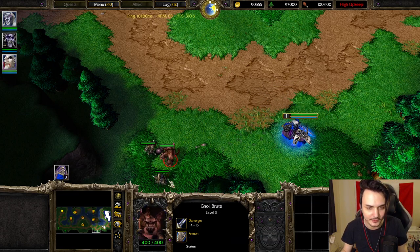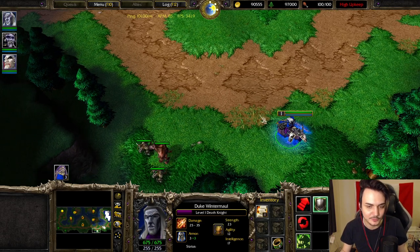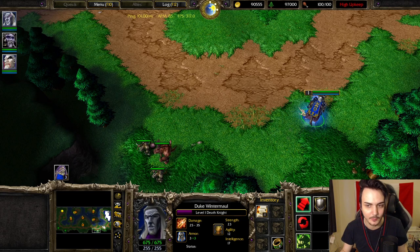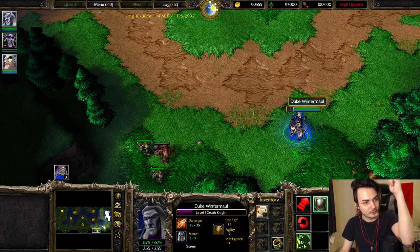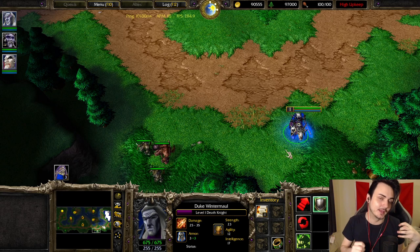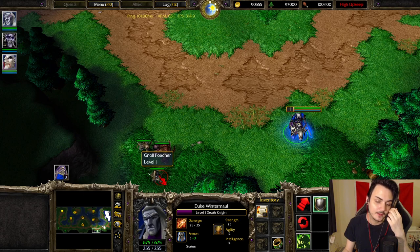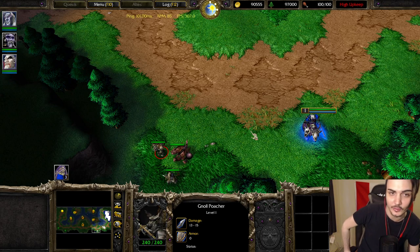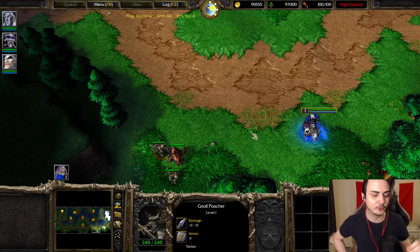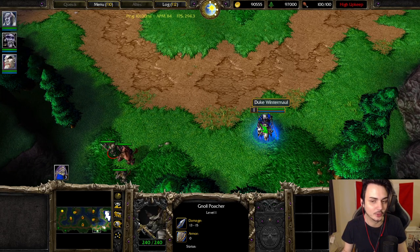Let me show you what I mean by that. Let's say this is a very low HP creep and the human is creeping this, and I'm trying to contest and steal creeps from my opponent. A coil does a lot of damage, so sometimes they're going to put their creep at very low HP to try to bait you to coil it, but you will not kill it. Basically, you end up wasting mana and not stealing their experience.